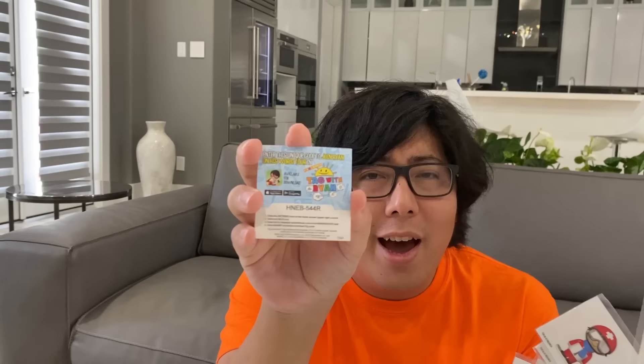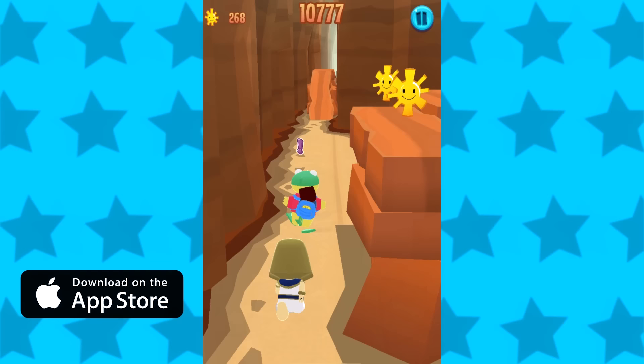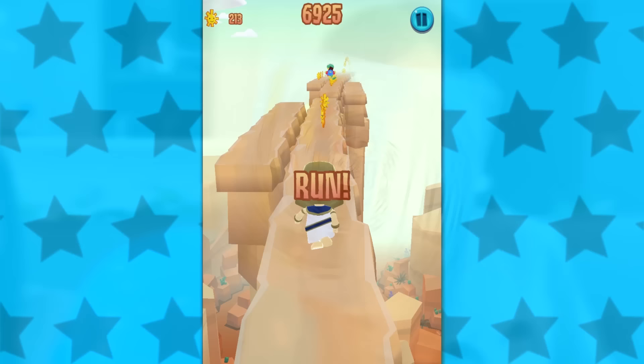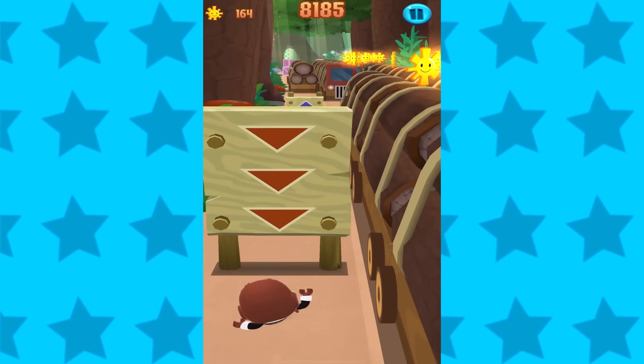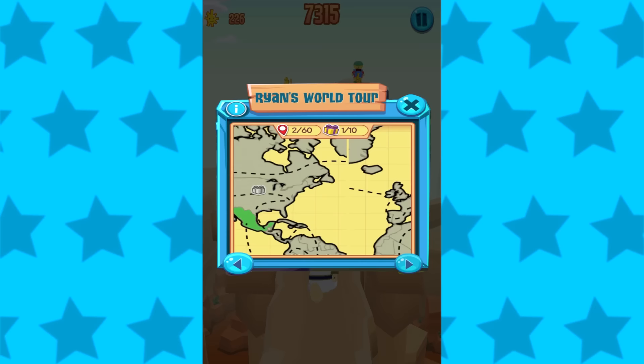It also comes with stickers to put on the passport and a special code for Tag with Ryan. Use the unique code to unlock items in the Tag with Ryan World Tour game. You can download Tag World Tour in the Apple App Store or Google Play Store. In Ryan's World Tour, players will control Ryan as he makes his way across the globe. For each new country Ryan visits, he will collect that country's flag, accompanied by a reward of either suns or attractors. Players who visit all 60 countries with Ryan will receive a special vehicle unlocked as the final reward.